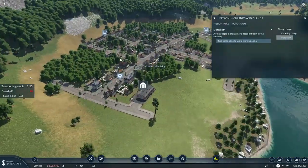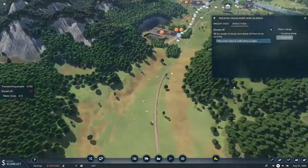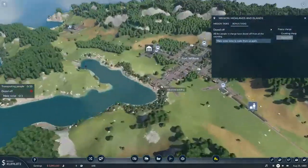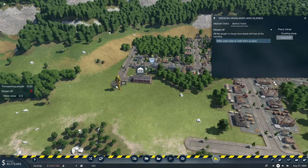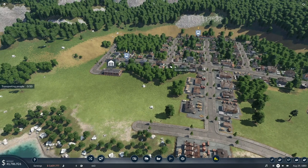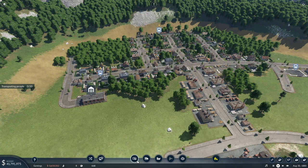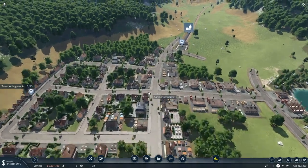We need to figure out how to make noise to wake people up. It's not the train since it's already running. Let's see — maybe destroying something will wake people up. Yes, destroying a building makes noise and wakes people up, though that's a pretty expensive way to go about it. Actually, simply placing a bus stop or similar structure also makes that thumping noise — so that's a useful tip.